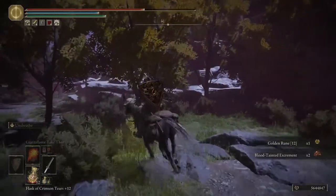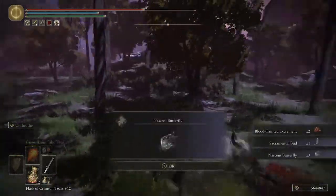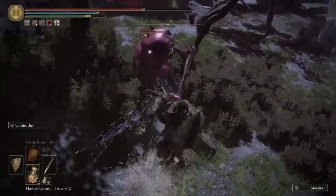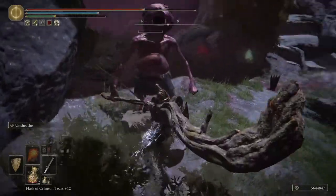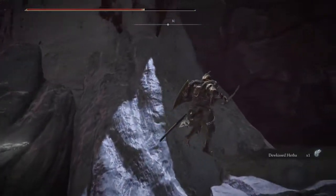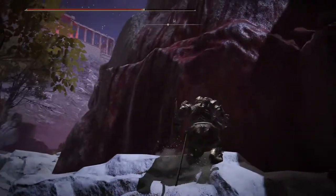Blood-tainted excrement — you need to get that looked at, dude. That is no joke. I know it's embarrassing, but you need to go to your doctor like yesterday when you see that. The gut is a very important organ, and if something's wrong with it, you need to check that out right away. Your doctor's heard it all — ain't nothing embarrassing you can tell your doctor that they ain't heard before. This has been helpful advice from some jackass on the internet.